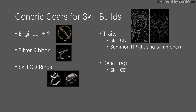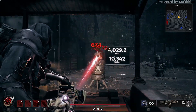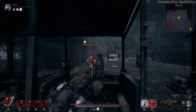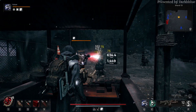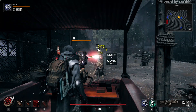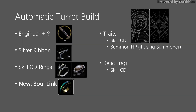Now let's turn to specific builds. The Turrets of Engineer can be used in two ways: manual mode and automatic mode. Manual mode deals much more damage, but automatic mode counts as a summon, which means it can trigger summon effects like Soul Link Ring. With these differences, I see them as two different builds, and let's first check out the automatic turret build.